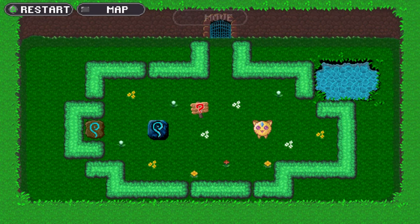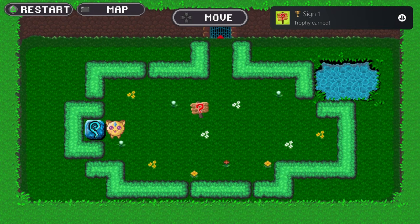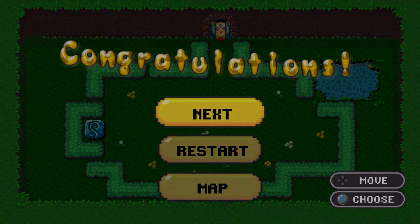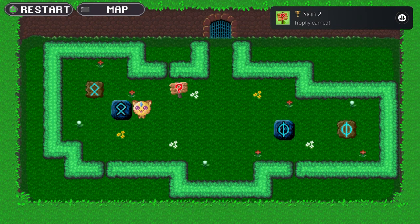Same deal as the last game. There's way more levels if you want to continue on after the platinum, but we trophy hunters only have to worry about the first four levels this time around. The only trophies you might miss would be the trophies for reading the signs. Aside from that, you'll unlock everything while finishing the levels.